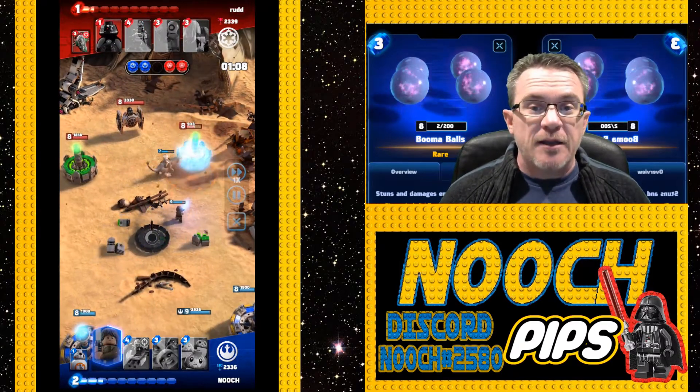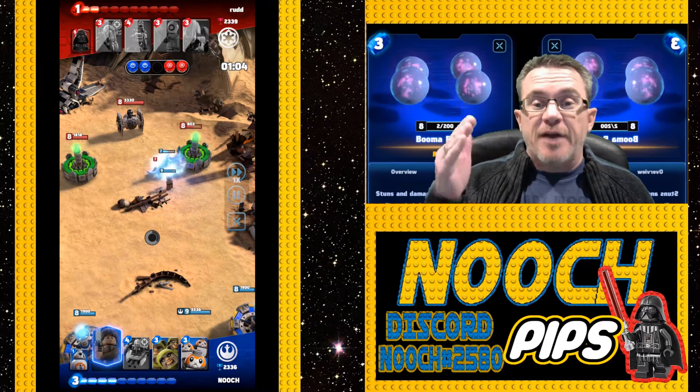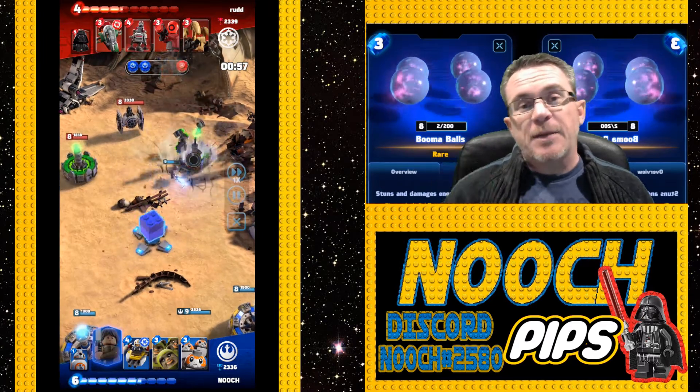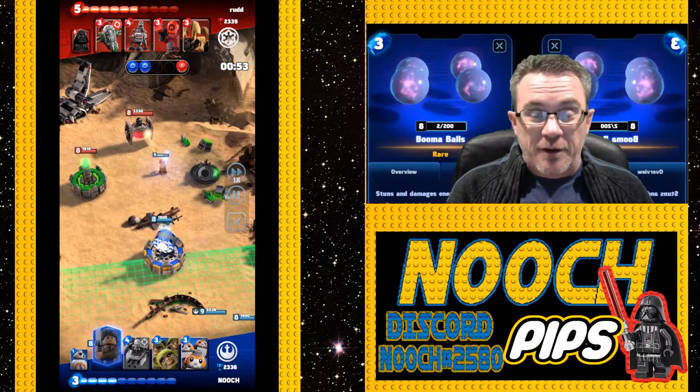Luke comes in to finish off the tower using the special - kills the tower and the stormtrooper. BB8 is down, they bombed BB8 and the tauntaun, but the boomer balls came down and stunned everything again. The tauntaun gets stunned but because everything was slowed down and stunned enough, Luke is able to go down and finish off that tower as well. Now Nooch has the middle tower.